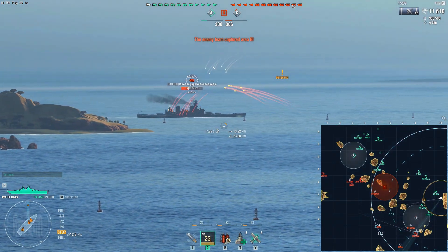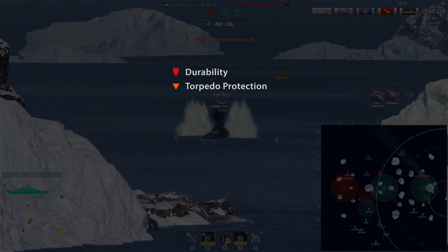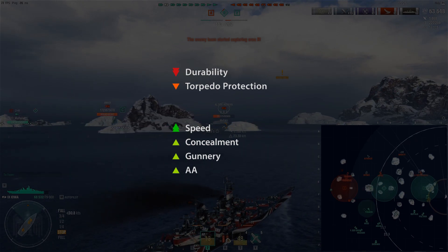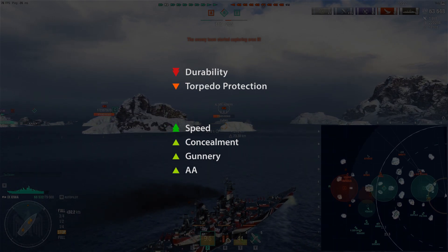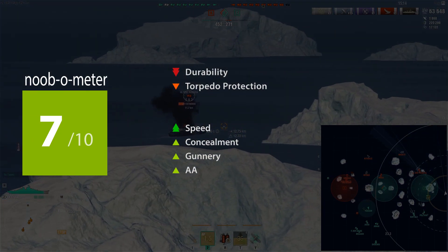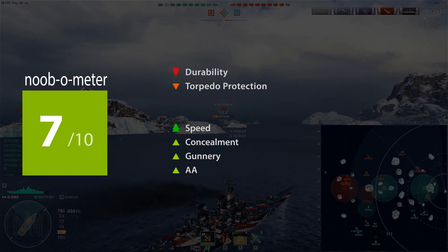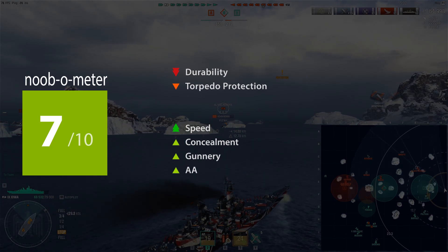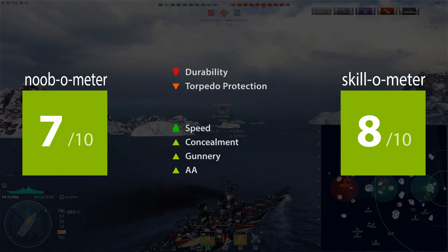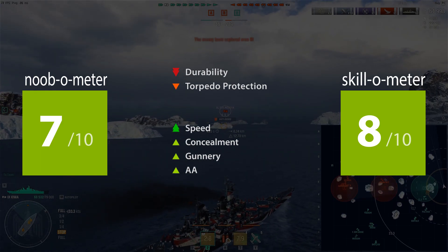So how does Iowa compare for noobs or skills? Iowa loses points compared to her peers in durability and torpedo protection, but she gains points in speed, concealment, gunnery, and AA. Iowa has poor durability compared to other tier 9s, but makes up for it in a range of areas and is a surprisingly balanced but enjoyable ship. Noobometer: 7 out of 10. Iowa is good but some players will find her punishing to play compared to other tier 9 battleships — almost entirely down to positioning and Iowa's comparatively low durability. Skillometer: 8 out of 10. Iowa rewards good play and skilled players will find her consistent and reliable, but at tier 9 being short on durability can impact carry potential for a battleship.